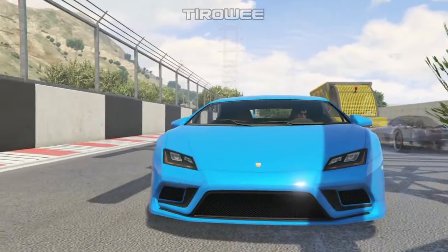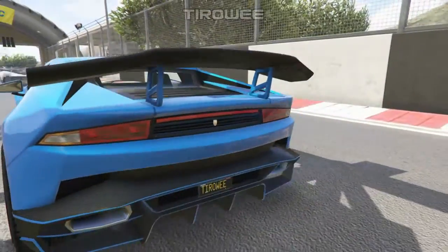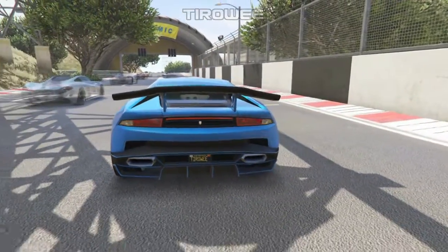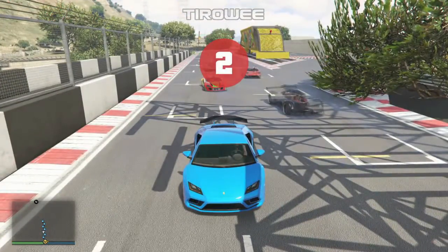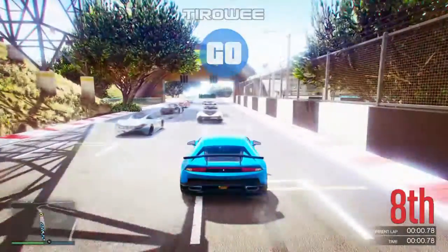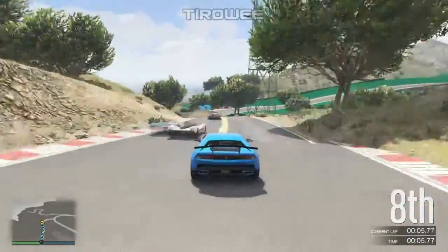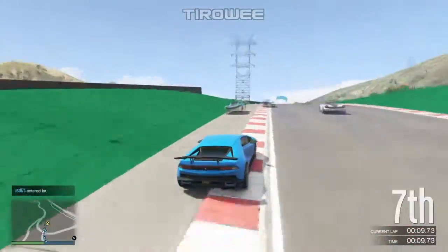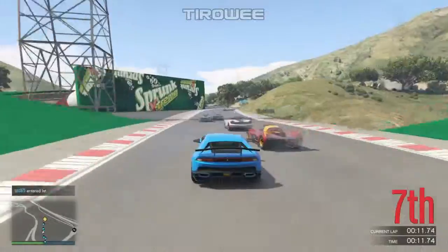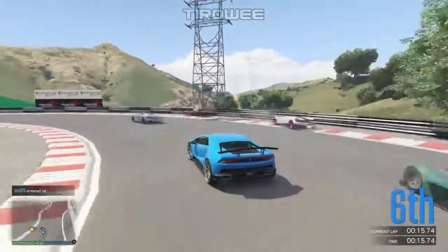Hey guys, Tara here. Welcome back to an episode of GTA Line Racing. This time I'm back in the Tampesta on the roller coaster kind of track that had the tunnel bridge rock thing. It's been a while since I did this race to see if it's actually been updated or if we can have a good race this time, because I actually know pretty much where I'm going. I think that's going to make for a nice run through the entire line.